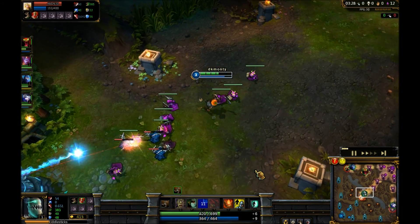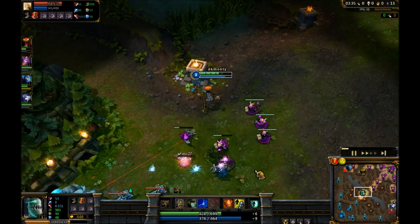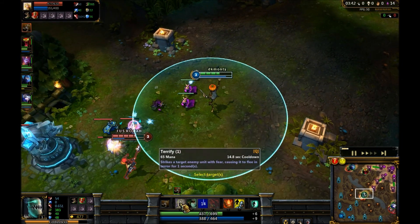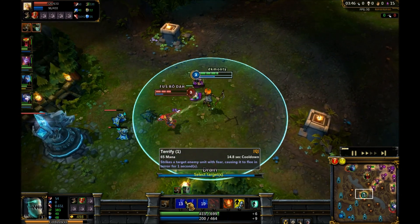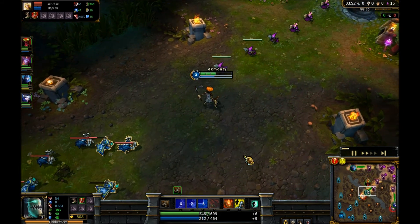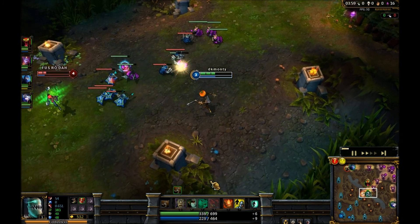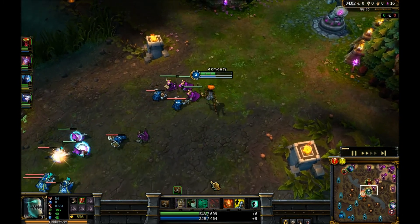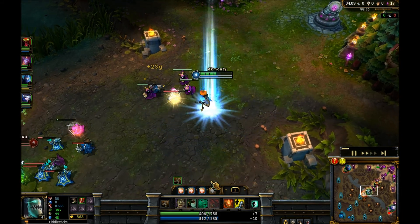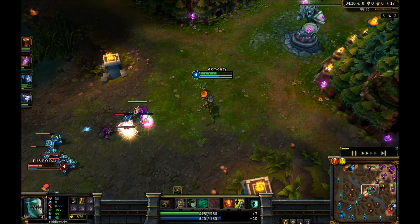Fiddlesticks' role in a team fight - you don't want to be right up at the front, but just behind that person. You want to use your fear, which when ranked up lasts three seconds - just insane. Use it on whoever's doing the most damage in range, then drain the person who's feared, since drain is channeled and you have to stand still.